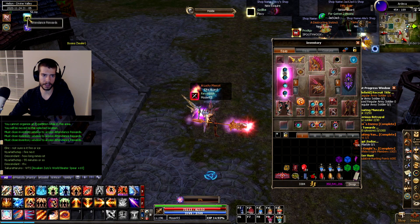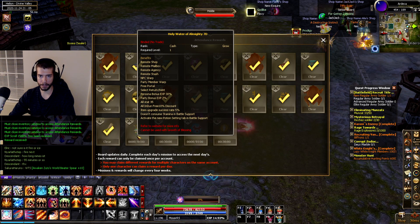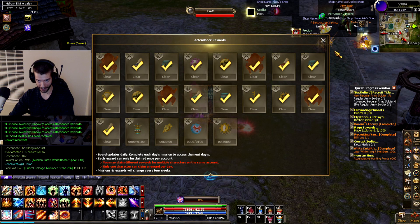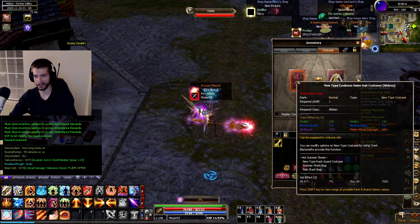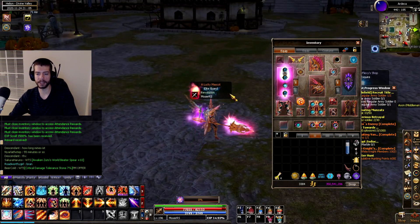The other thing I've really been keeping up with is this attendance event. As you can see, up next is Holy Water, 35 Grace, 15 Shiny Room, which is really good, and then finally my Winter Type costume, which I'm going to use to replace this god-awful swimsuit costume that you guys know I hate.